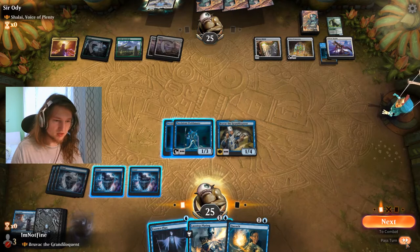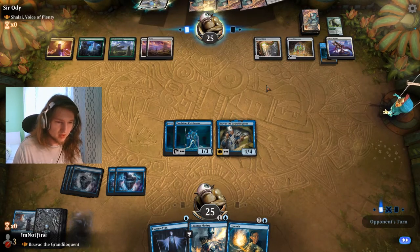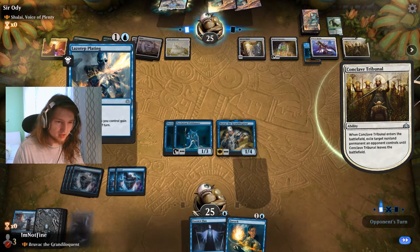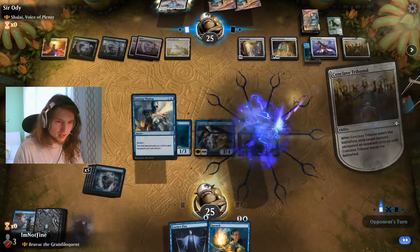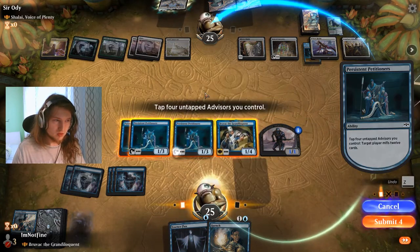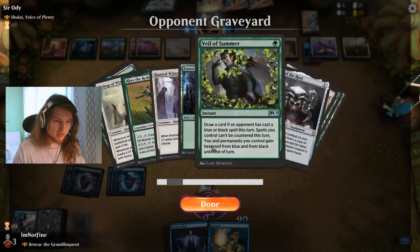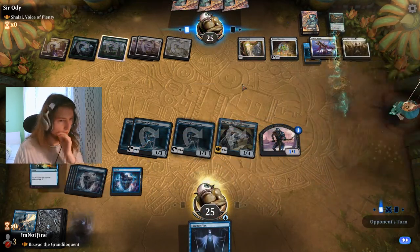Bruvac and then just pass the turn. Do they try to drop Shalai again? I would be completely fine with that. I use Lazotep Plating here instead of Essence Flux because it's a bit cheaper. Now we Petitioner, mill them, hold up Quench. The really interesting part is if they have Veil of Summer in the graveyard — yep, there it is, good to know. We Quench. And that is good game — GG!